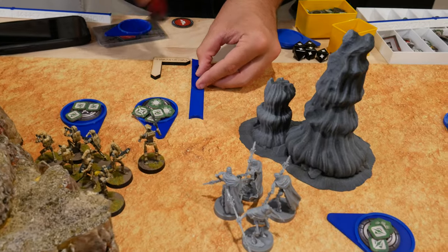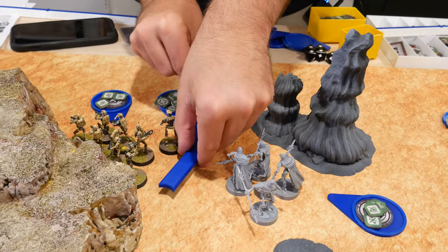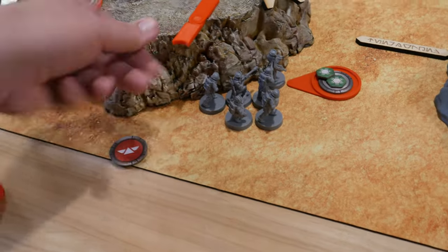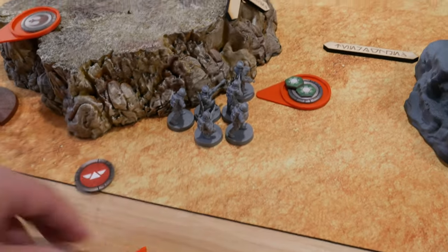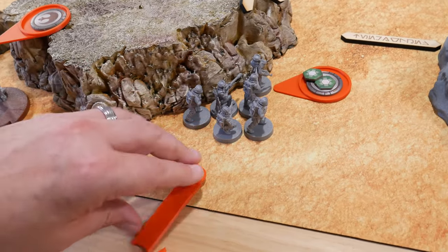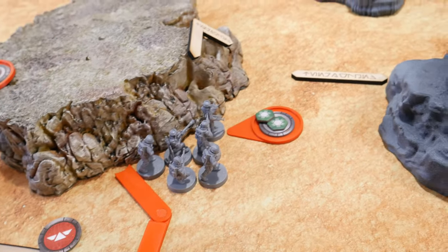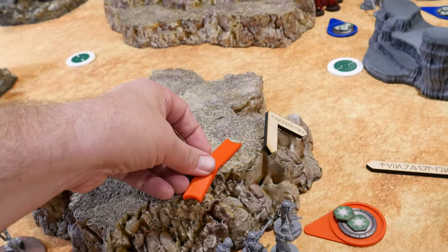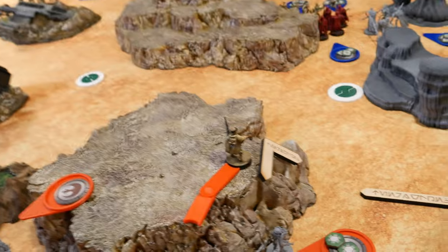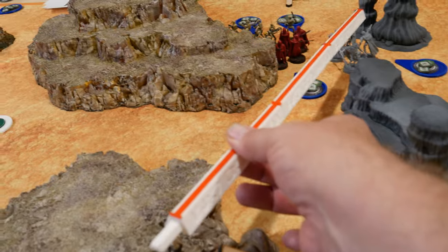We've got some MagnaGuard. Let's deploy there. I drew a Special Forces, which is going to be one of my commando squads. They're going to scout deploy up to the edge of the hill, then deploy onto the rocks, which will put them approximately here. By measuring, they should be within range three of the MagnaGuard — and they are.